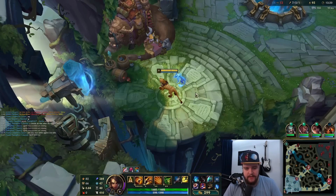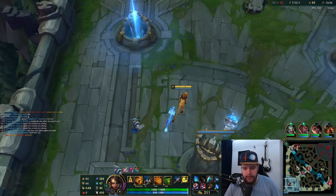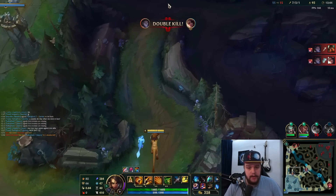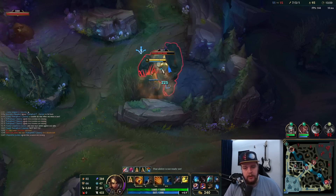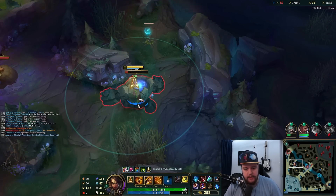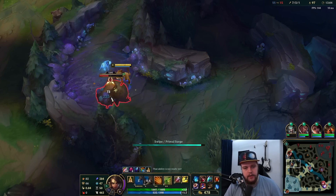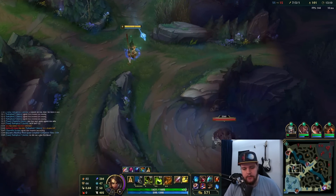I have enough for a Deathcap so I will buy that. I would recommend going Night Harvester into Deathcap as your build. You can go Mejai's, but obviously that's going to go higher in skill level. Just note that Mejai's is very good on Nidalee because you can play relatively safe on this champion. In this case I will not be going Mejai's — Night Harvester with Deathcap is a very solid setup at the moment. If I didn't have the option to instantly buy a Deathcap, I'd buy Sorcerer's Shoes, or a large rod plus Sorcerer's Shoes on the recall.